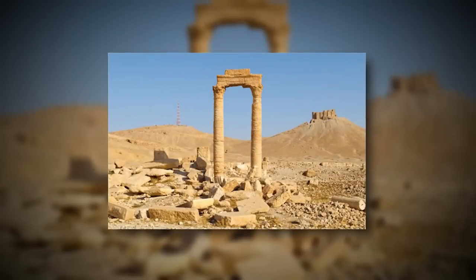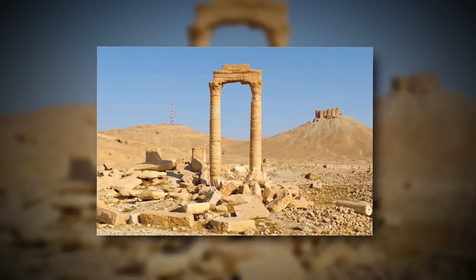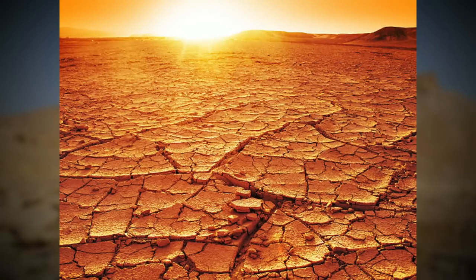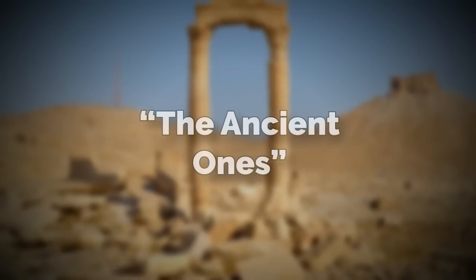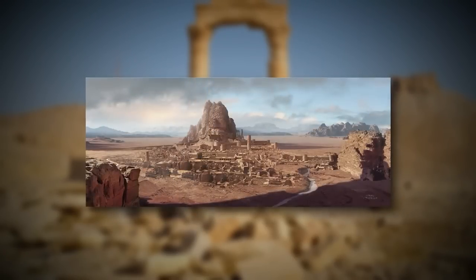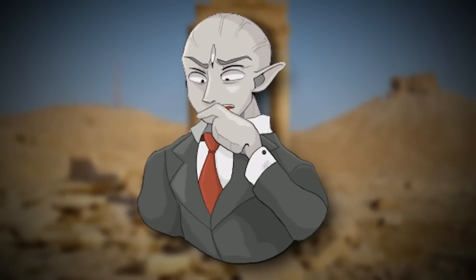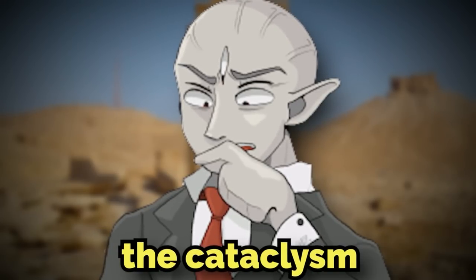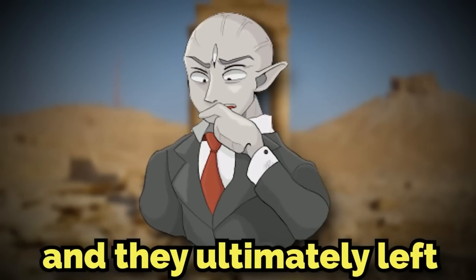Throughout this video I've mentioned some of the ancient ruins of a civilization that used to call this level home. Now I'm going to talk about those people and get into some theories on where they went and why they left — besides the 150-degree temperatures. This ancient civilization is often referred to as the Ancient Ones. They're the builders of these anomalous ruins that are scattered throughout the level. There isn't one specific known reason why they left, but it is theorized that something called the Cataclysm is the reason their buildings got destroyed and they ultimately left.